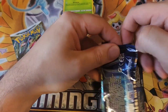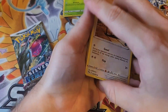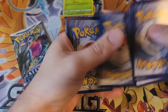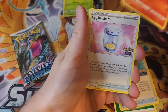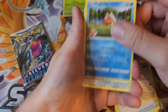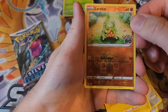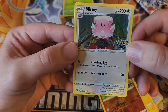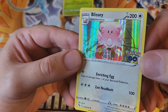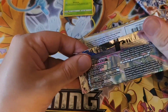Now let's open the Pokemon GO pack — I actually haven't opened that many Pokemon GO packs. Cards: Rare Candy, Camerupt, Egg Incubator, Pidove, Magikarp, Meltan, Eevee, Pikachu, a reverse Larvitar, and a holo Blissey. Look at how angry she looks! These are very reminiscent for me because I did play a lot of Pokemon GO.